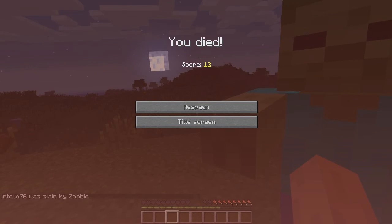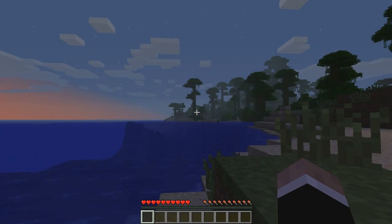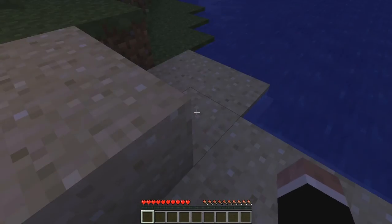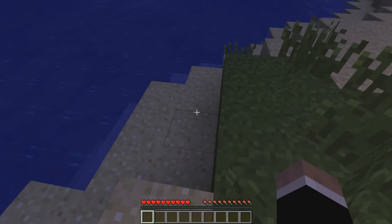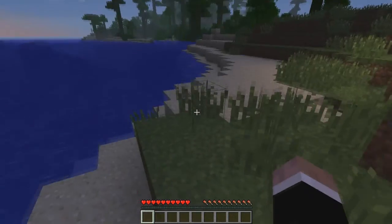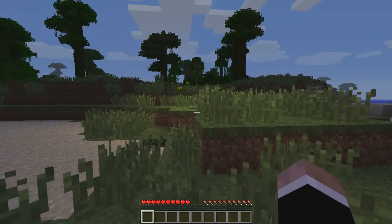Now when you die in survival mode, you get a score as to how well you did before you died. You can hit respawn or title screen. I'm going to respawn because I want to continue playing. Now as you notice, I'm not where I died — I'm back to where I respawned. If you do not have an item that will reset your spawn, you will always spawn back at the world spawn point, which is right here.